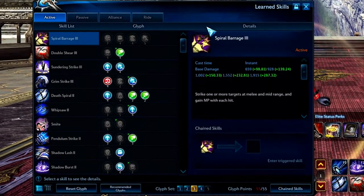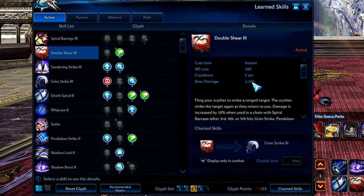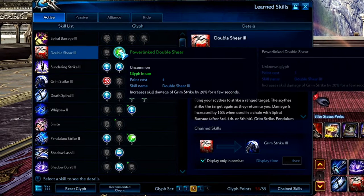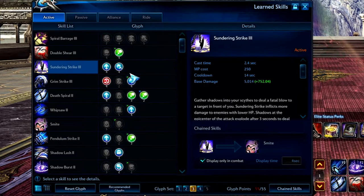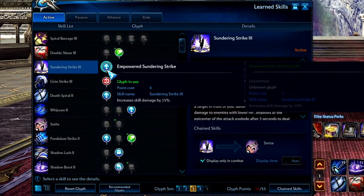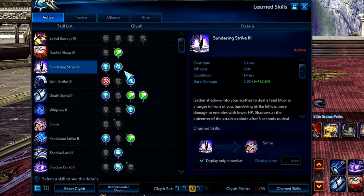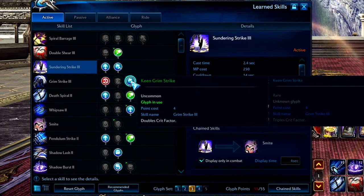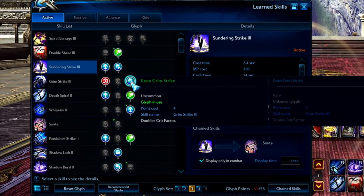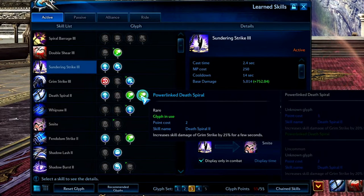First thing I want to start with is the glyphs that you have in your skills. Usually once you get to 65 and you do a little bit, you think you have all of the glyphs. But when you highlight some of these glyphs, you can see that you can unlock other glyphs that will cost less points, and sometimes even change the buffs that the glyphs give you, which is really, really helpful. Because then you can put more glyphs in your rotation of skills.